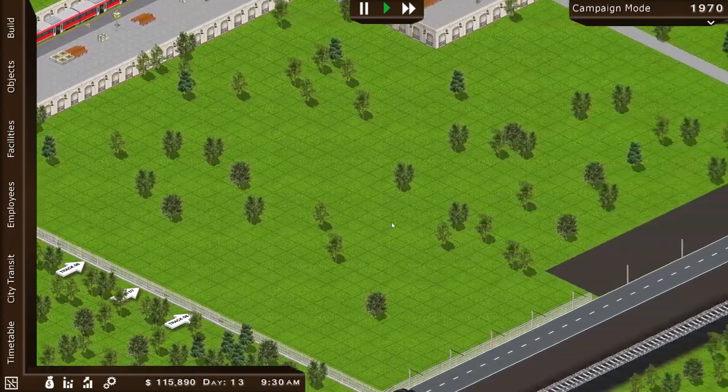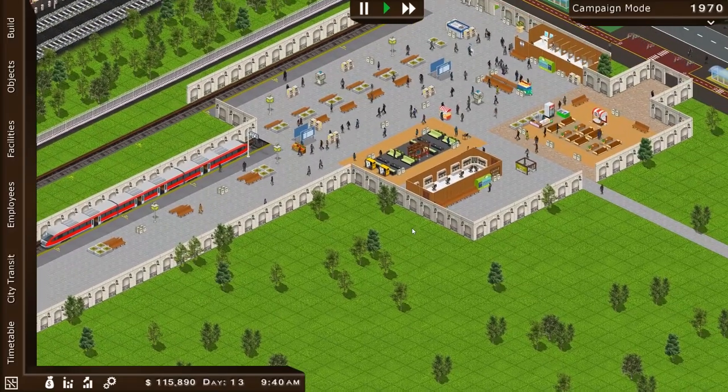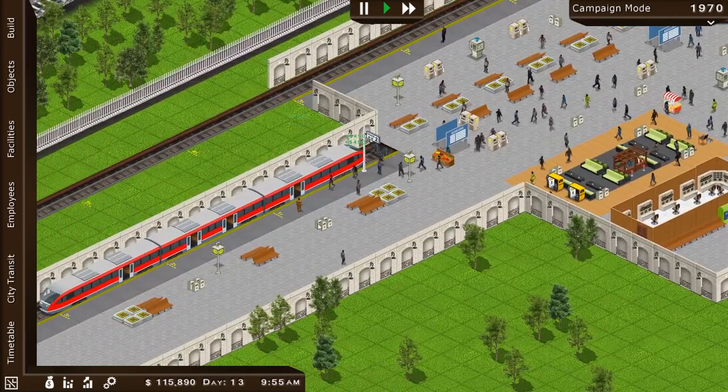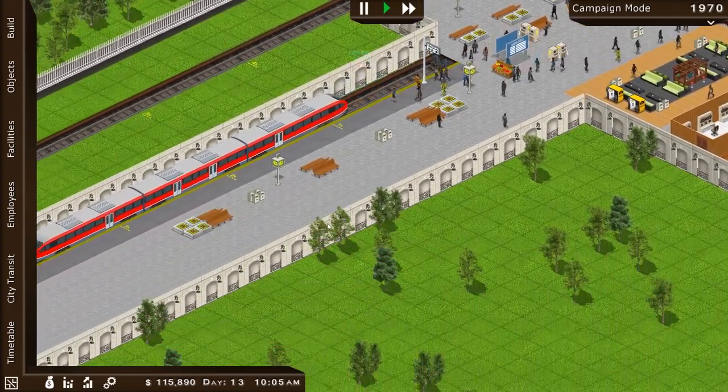We can build on track eight and build over here too. So we can have maybe our train station shaped as a U and have this large area here for like a park or something — we don't have to just build it all maximized with train lines. And there goes our train.